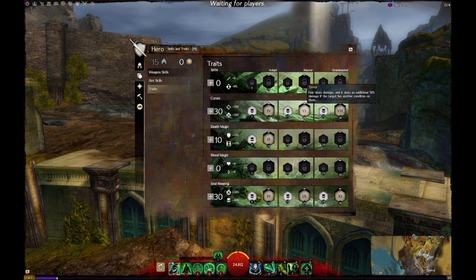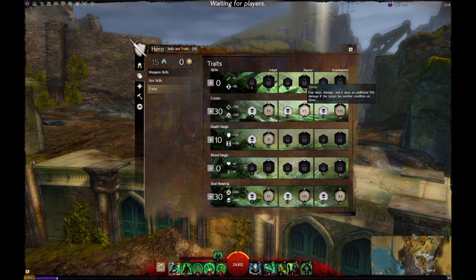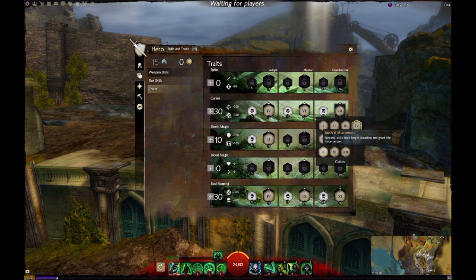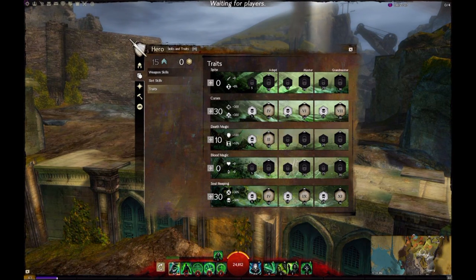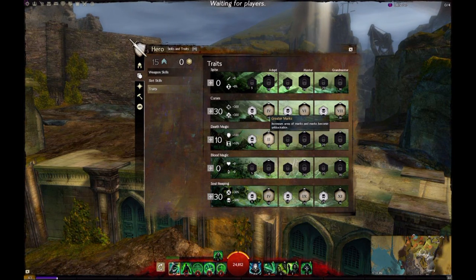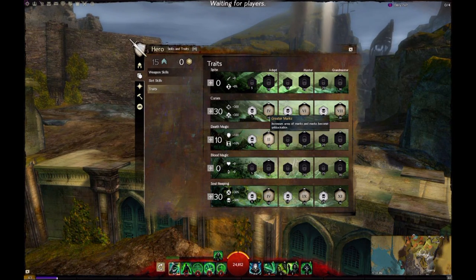Second trait is Terror. Terror is a great trait — it's going to be a big source of damage in this build. Right now with this build, fear will do two ticks of terror for about 1.1k damage each, so about 2.2k damage per fear, which is amazing. You have two fears and one is on a 20-second cooldown — it's a lot of CC that ends up with a lot of damage. Last one I use is Master of Corruption. A lot of people might use Lingering Curse, Spectral Attunement, or Reaper's Precision instead. I love the reduced cooldown on Corrupt Boon and Epidemic. Finally, 10 into Death Magic — Greater Marks is probably the best trait. It's an unblockable mark. If a guardian's blocking, doing his block heal, you can fear through it.